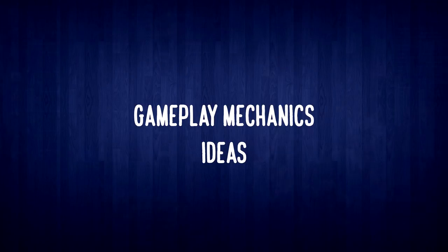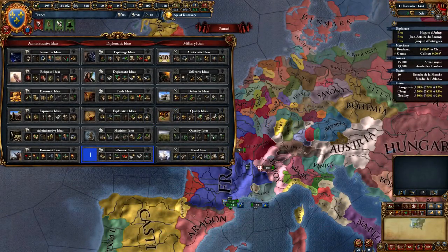Let's look at ideas. I like to start with Influence because of the reduced AE at the start — also, the diplo annex cost and speed is very helpful for integrating your vassal swarm. Next I take Admin ideas just for the coring cost reduction; I usually only take the first two here and finish it up later when I have spare admin points. Next is Offensive, for better generals. Then Humanist, because by this time you will have a lot of provinces of the wrong religion. You can also go Religious, but Humanist is easier if you want to expand fast. After this, it's up to you — you can take Diplo and then a couple of military ideas.